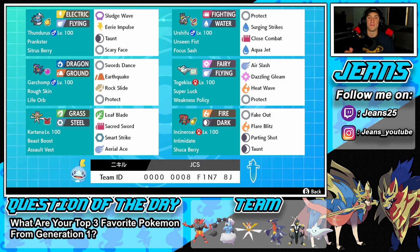Middle right is the heart and soul of this team — our Weakness Policy Togekiss with Super Luck ability. Super Luck makes a real difference when you're getting crits left and right. The moveset is Air Slash for STAB, Dazzling Gleam for STAB, Heat Wave for coverage, and Protect. This feels like old school Togekiss — everyone used this exact moveset in the first year of the game, and it was dominating the meta.